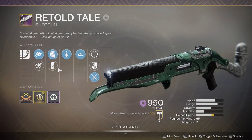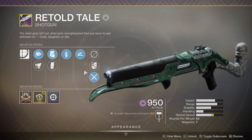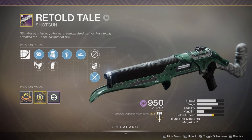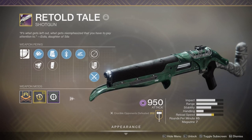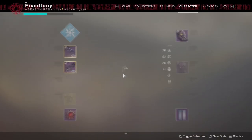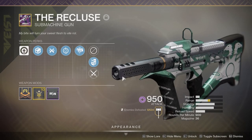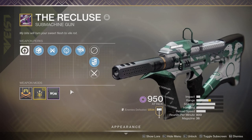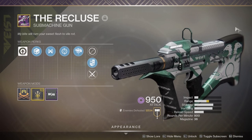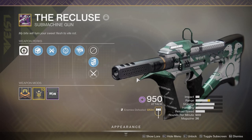Retold Tale - I've been using this since Forsaken, it's my trusty 'I will destroy you' gun. Slideshot with Quickdraw, amazing gun. I love this gun, with Icarus Grip of course. Obviously the Recluse - you already know this gun is fucking dumb, it's stupid. At this point I don't use it as much as I used to, I only use it when I need to.